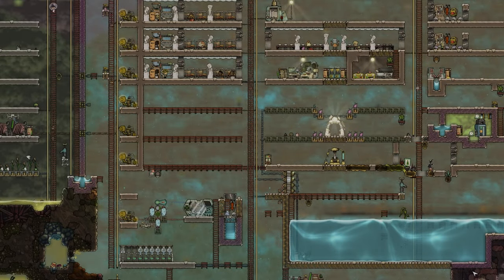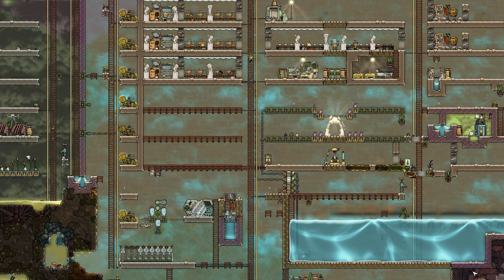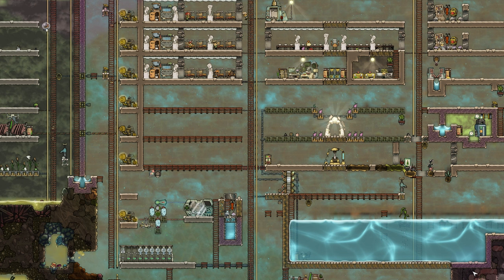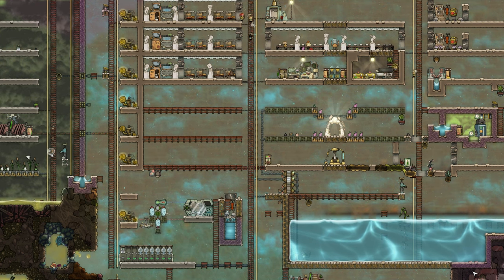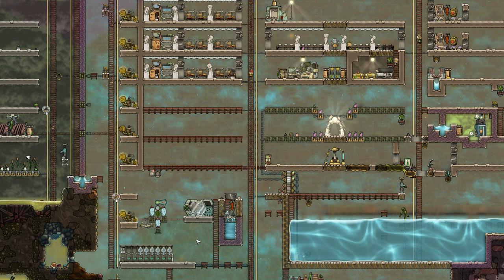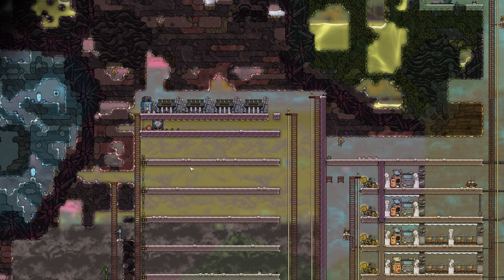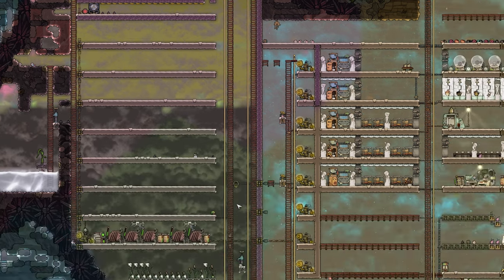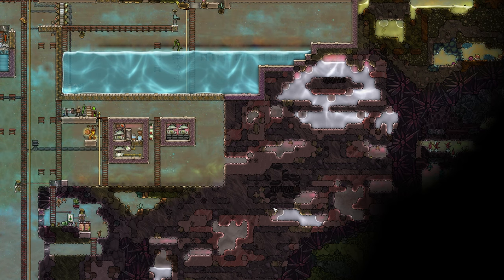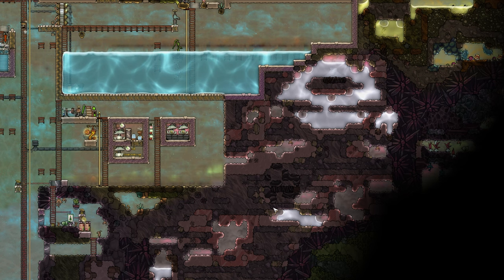Hello and welcome. Today we're back with episode 10 of our newest let's play series, Oxygen Not Included. Today we have a lot to do: first we need to implement a little fix that one of my viewers made me aware of, then we need to finish this area so we can actually produce some steel, and last but not least down here on the bottom we have an iron volcano that we're going to dig into as well.